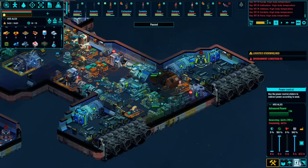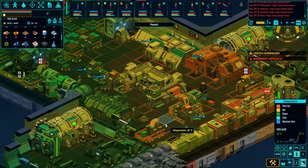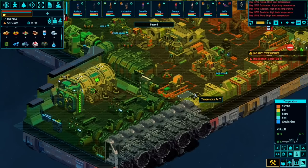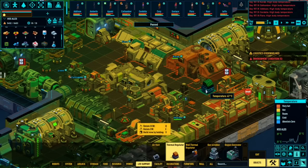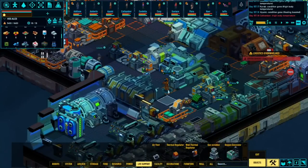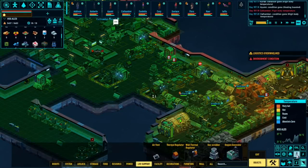High body temperature. We might want some more thermal regulators down here. Then again we could just have a spacesuit area. I think this needs a bit of a redesign. All these machines running generate a lot of heat, dust, and smoke. We might want to put another thermal regulator down. I kind of like that they don't have to wear suits - they're a bit more clumsy in suits. So if they can do it without suits it's a bit better.